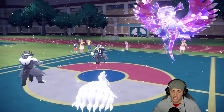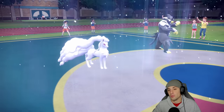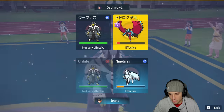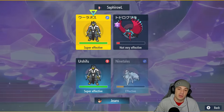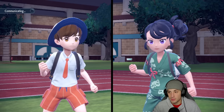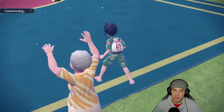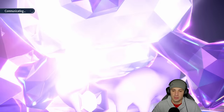Aurora Veil comes out — we've got five turns left. We don't have Light Clay so it won't last eight, but five should be plenty for the rest of this match. They do have Tailwind up though, which is a little rough. I'm going to stick with Surging Strikes in that slot and if I can land a Moonblast I would love to. The Roaring Moon set they're running — I believe it's just running Tailwind, Knock Off, Breaking Swipe, and Protect, so I don't have to worry about any Flying moves.